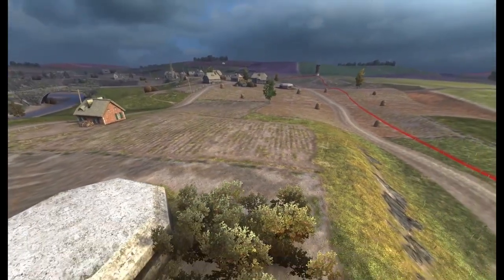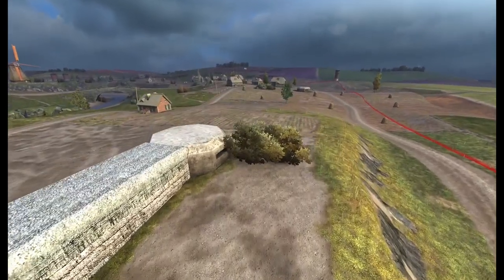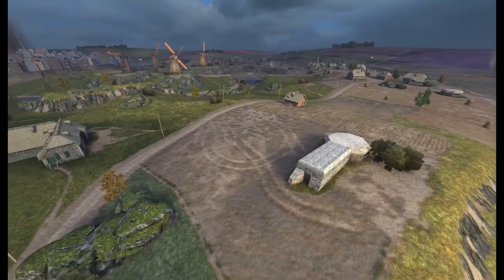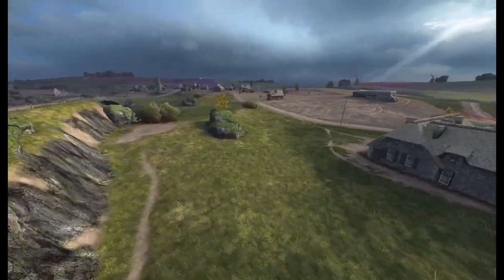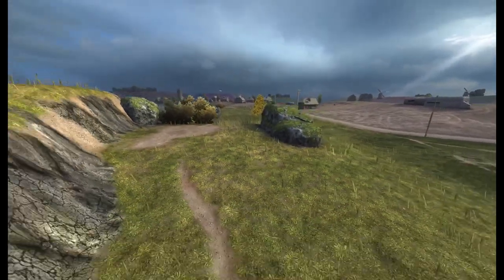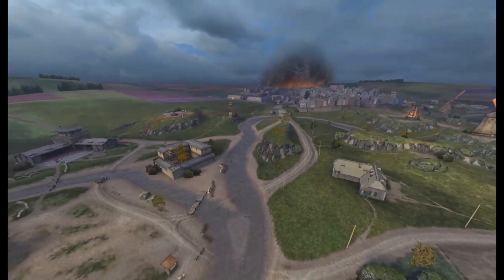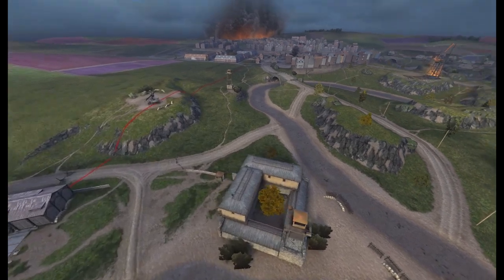We're looking from the A cap here. As you can see the flanks — I mean, this is a potential TD position from the other spawn. You coming in, you can probably get some resets, but you're going to be spotted, especially with the new mechanics from the Russian lights. This is why I love this map. I haven't played it myself but I'm looking forward to it and I can see so much potential here.